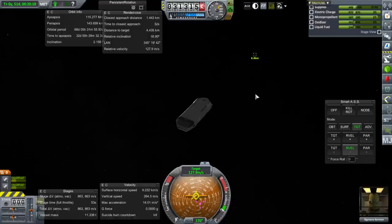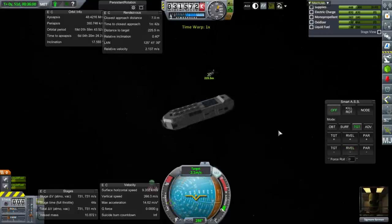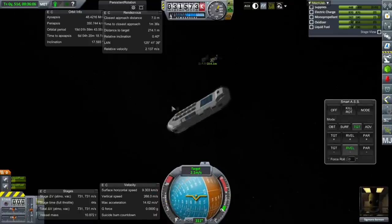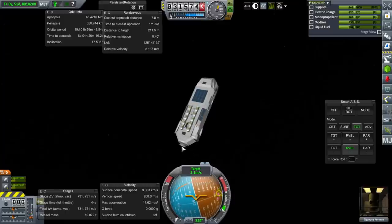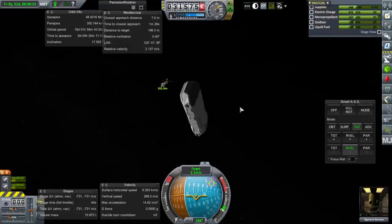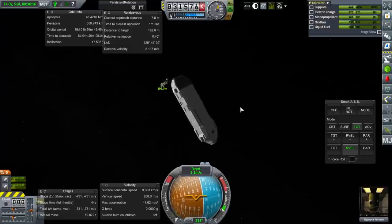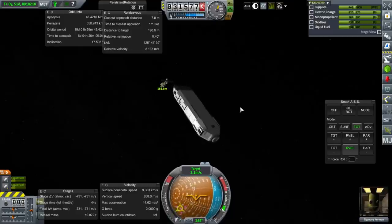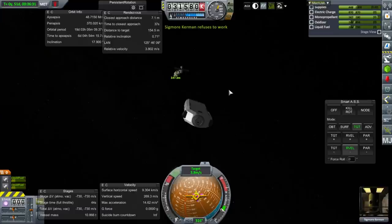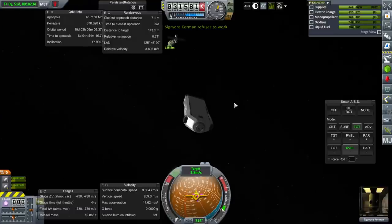It shouldn't take too long to match speeds. That's pretty close — look at that huge thing. Maybe we should RCS this and control from here. We're coming in from the wrong side — I'd like the whole thing to flip around. Wrong way. RCS please. Sigmor refuses to work.